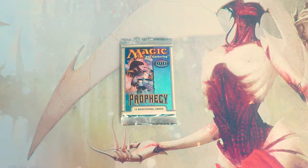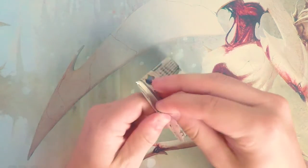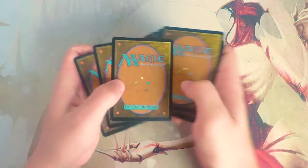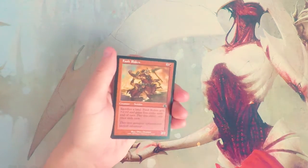As always, we're going to do the best we can to determine what our pack-one, pick-one will be. I cannot say I'll be fantastic at picking that — I've never drafted Prophecy, and I'm not the best drafter. Let's get it open. I always forget they do this. Okay, so the rare should be at the back. If you disagree with me, let me know in the comments below.